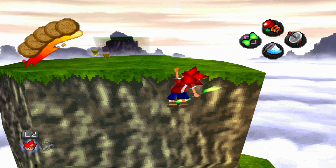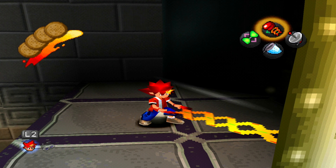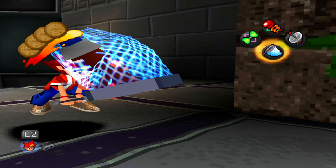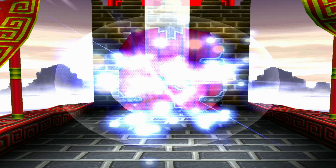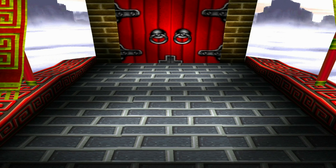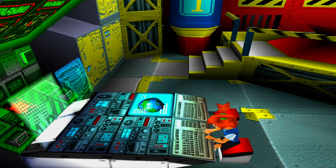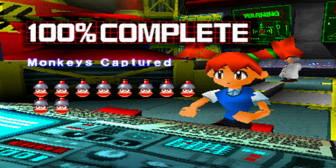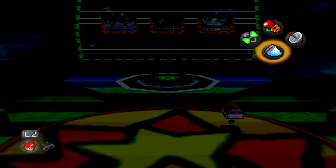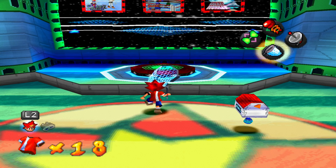Now that I've found that Spectre Token, all I need to do is go capture that monkey. Hello again, you little shit! Gotcha! Yes! Two levels down, just one more to go. Now we're going to go to Crumbling Castle. All the Spectre Tokens are captured, so all I've got to do is find the remaining monkeys in this level. Three more monkeys - let's go get them!